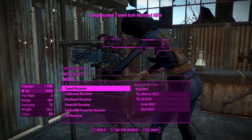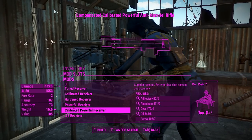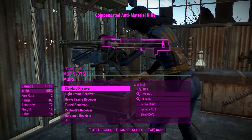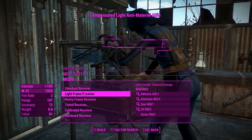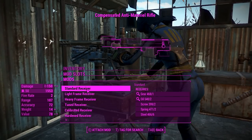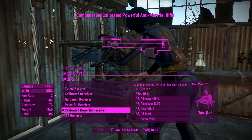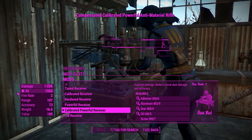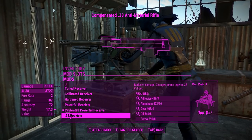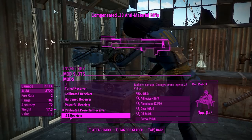First of all, it fires .50 BMGs, obviously, and the best receiver you can get is the powerful or the calibrated powerful receiver. There are no advanced receivers, so it basically follows the hunting rifle's progression, except that the advanced receiver for the hunting rifle is a caliber conversion, and you can't go higher than .50 BMGs. There's also a .38 receiver, which is interesting — I don't know why you'd want that.